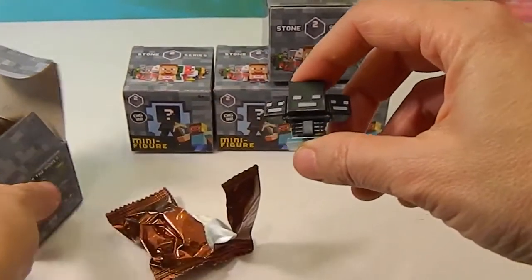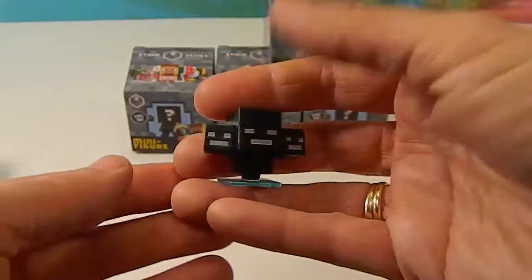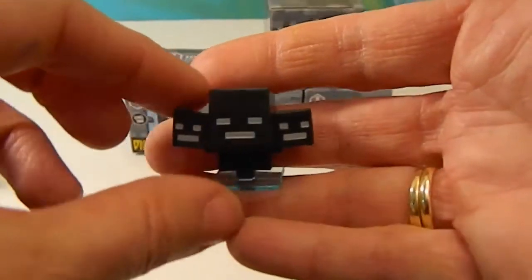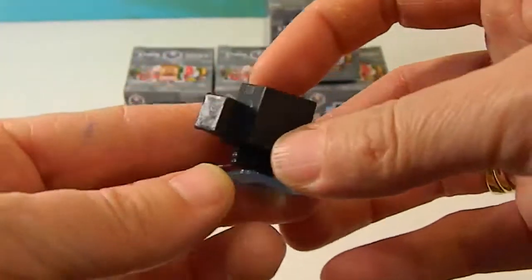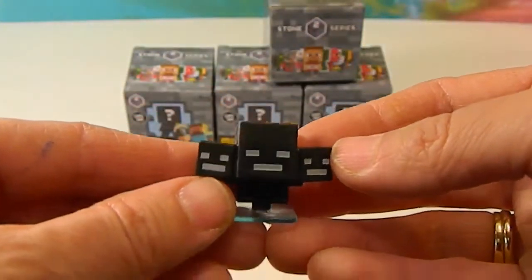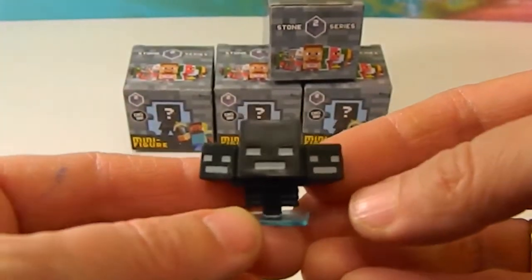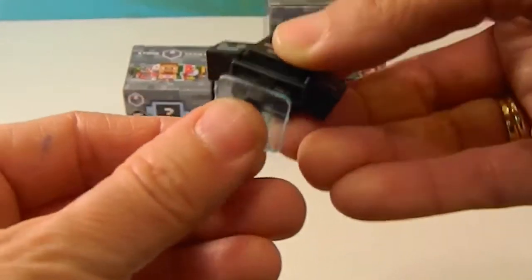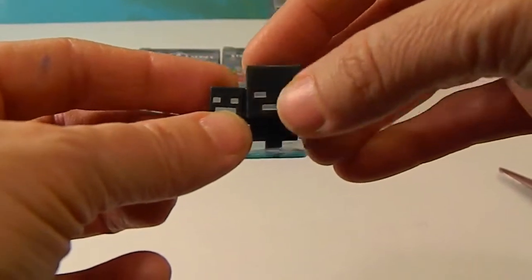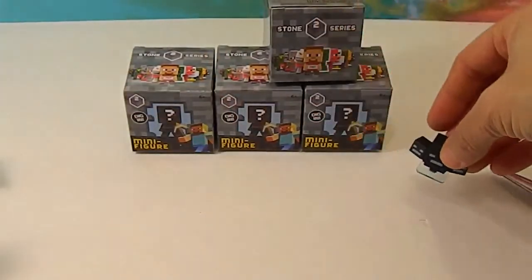It's the Wither! Very cool — look at that. One little blue stand, there's the back. So cool — you can see the little textured blocks and three faces. That is really cool. These are like a hard rubber feeling and they're really neat figures.